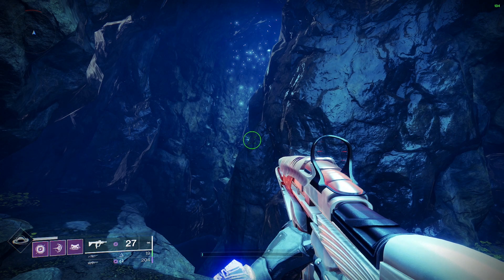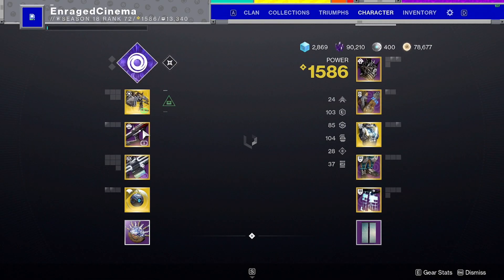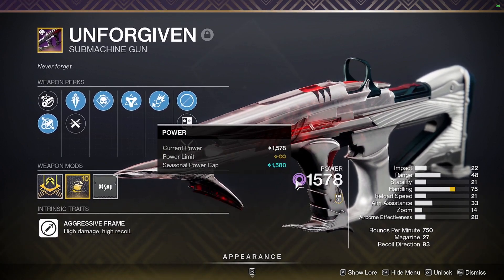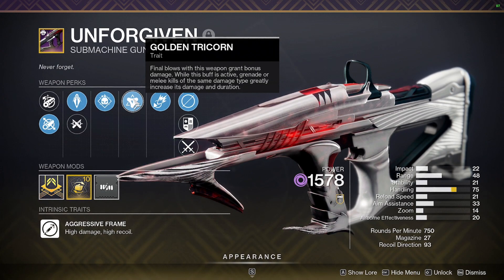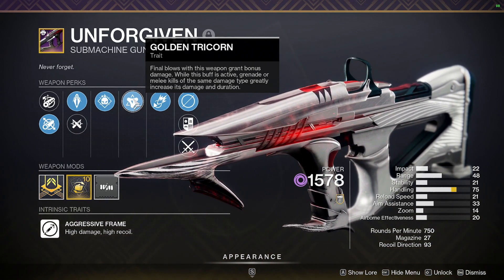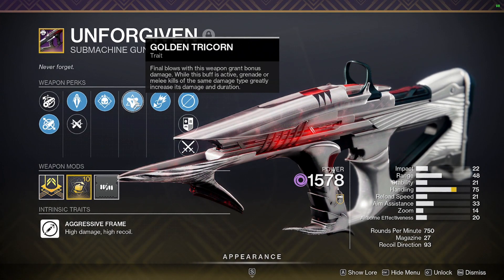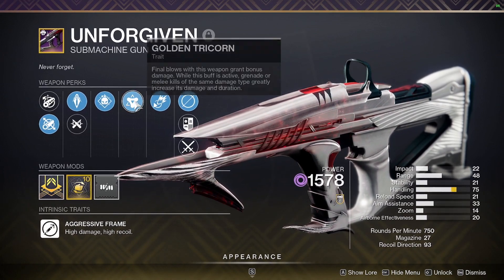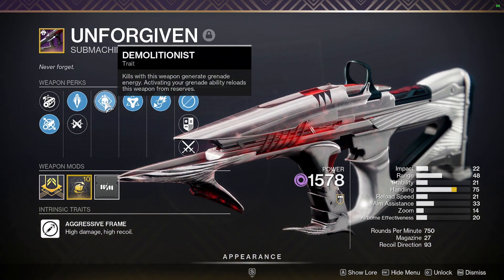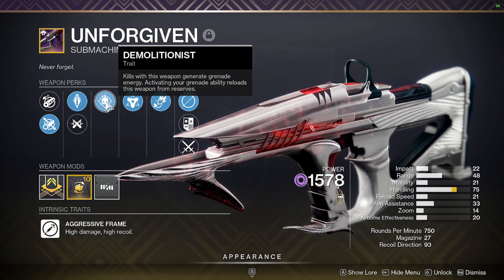The first thing I want to explain is the 50% weapon damage — almost nothing in the game gives you a 50% weapon buff. This gun right here is probably one of the best void SMGs in the game right now, mainly because of the perk Golden Tricorn. What Golden Tricorn does is: if you defeat a target, you get a bonus weapon damage — I believe it's 7% or 14%. But once that buff is activated, if you use your grenade or melee that matches the weapon type — which is void — it's going to give you a crazy 50% damage buff. On top of that, this weapon has Demolitionist, which recharges my grenades, and whenever I throw a grenade it reloads my weapon.